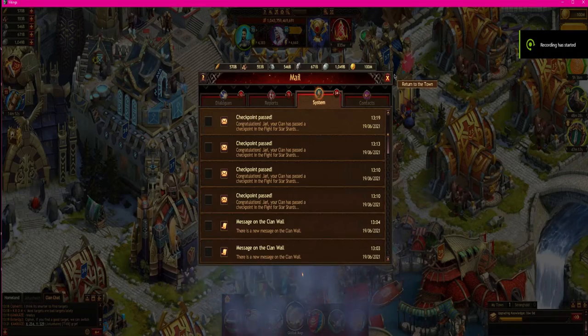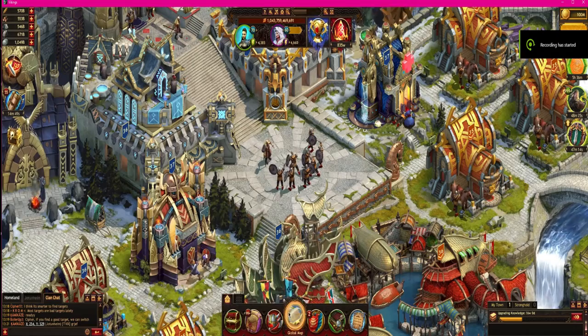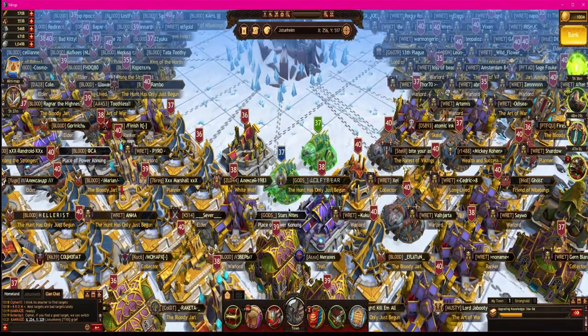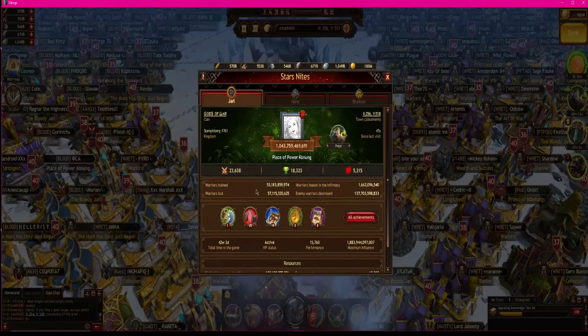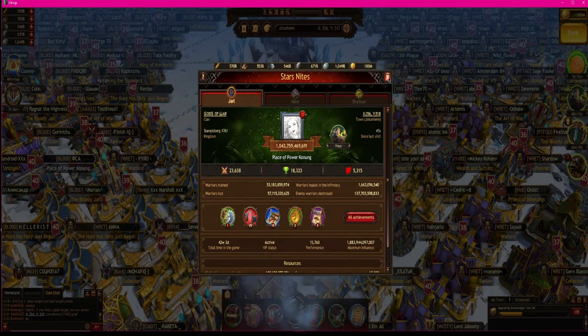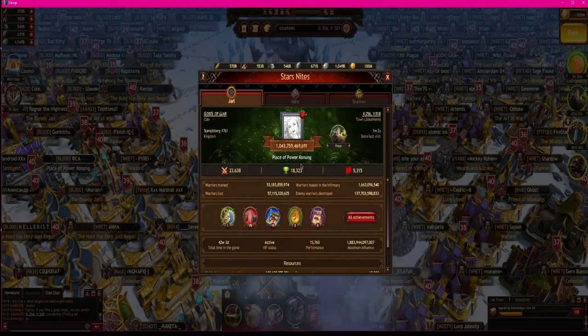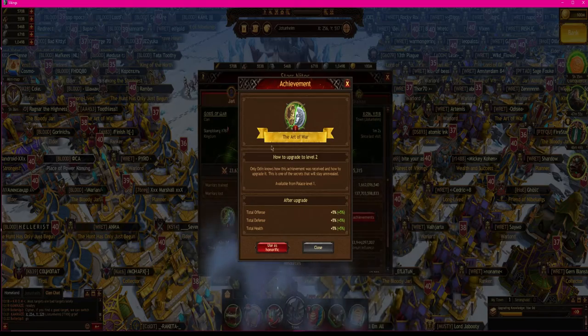Hey Vikings, what's up. I've been trying to recreate the Art of War, the new secret achievement, on my alt and I'm not having any luck with it. I've also been trying to get level two on my main and I'm not having any luck with that either. So I'm just going to give some suggestions on how I actually got it on my main, and then maybe you all can play around with the combinations. This is how I got level one of the new Art of War.